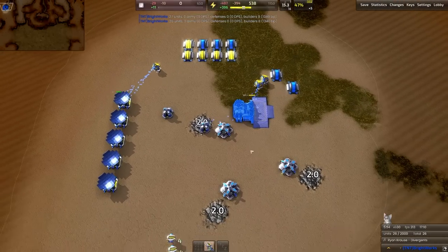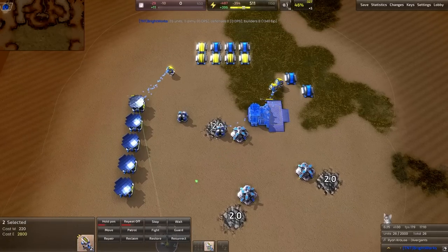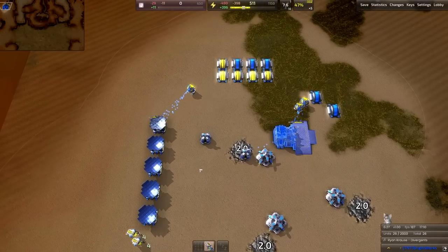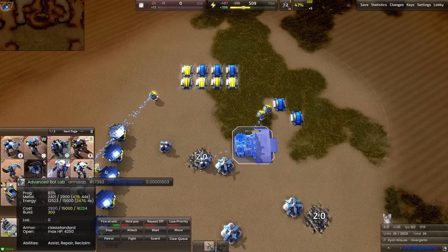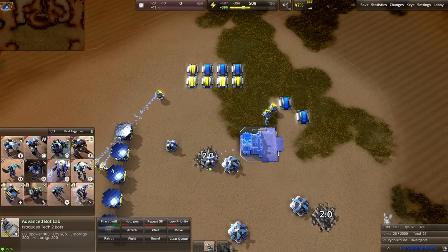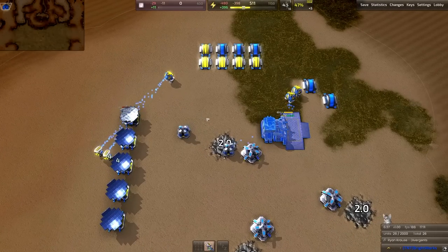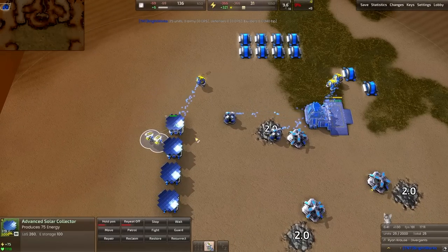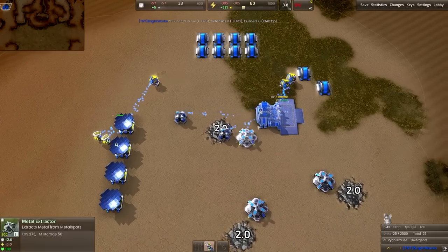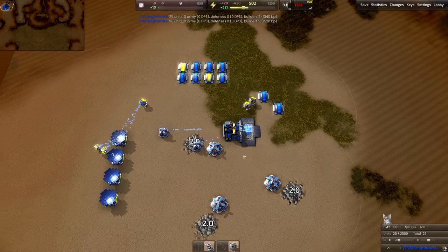Eventually we're going to want to eat these up to finish off this lab. Right now we're coasting on all of the energy production being good for our economy. This T2 lab should come up shortly. At 80%, we're going to send these resbots to go eat up this advanced solar panel — 300 metal for each one — and you can see we're narrowing in on that amount.